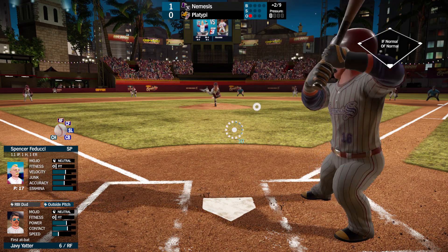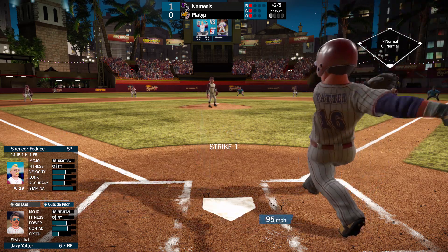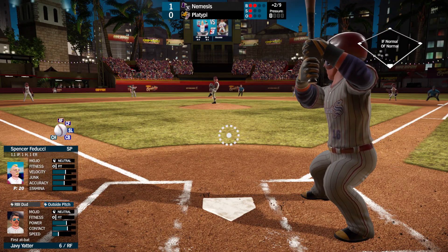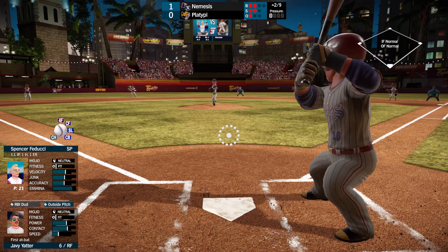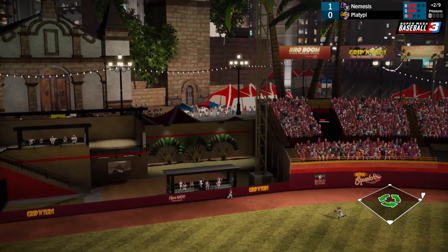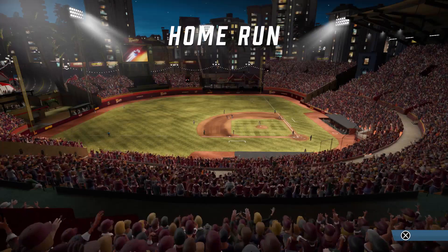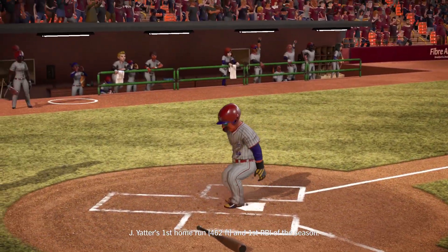Javiator still has RBI dud. It looks like he's regressed a little bit power-wise — he has more contact than power now. I thought he was a little bit better in the power area. Well, power seems to be okay because that one is crushed. And that's another solo home run. Javi Yator now getting his first home run of the season. 462 feet.